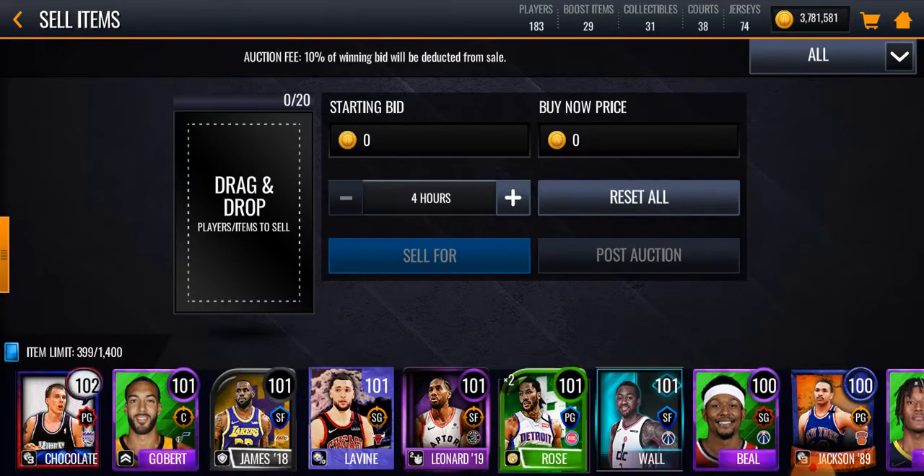What you're going to want to do is go to Sell, then Auctions, and click on Sell. It's going to give you all of your players that are on your bench right now that you can auction. First, put the hours for how long it's going to last — set it to 72.